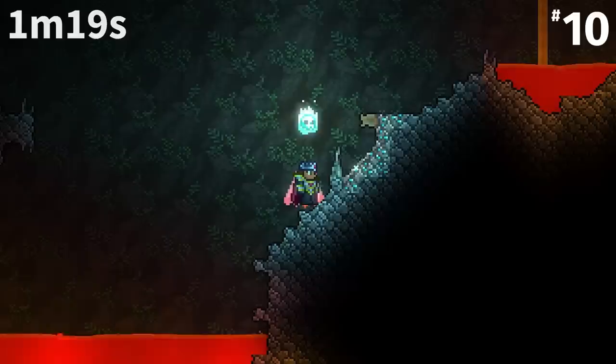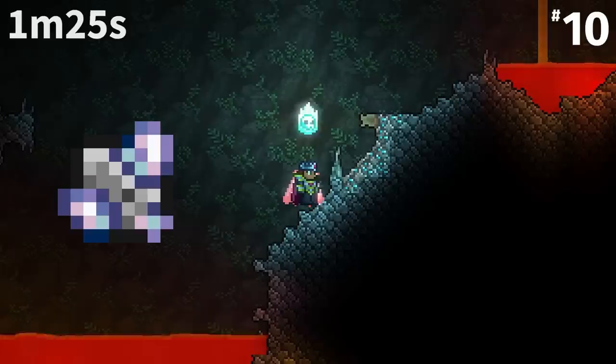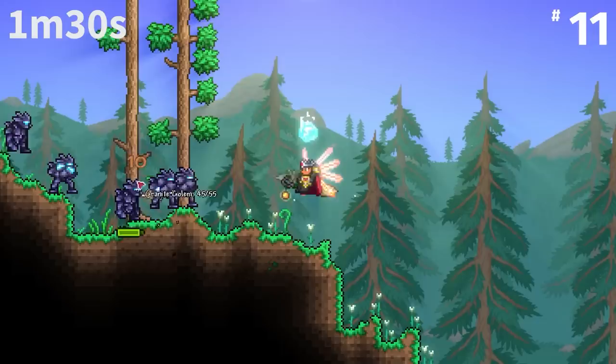The diamond gemstone block, when placed, shows bluish diamonds reminiscent of Minecraft. However, the held item sprite for the same block seems to show the diamonds in their natural color, which is colorless white.